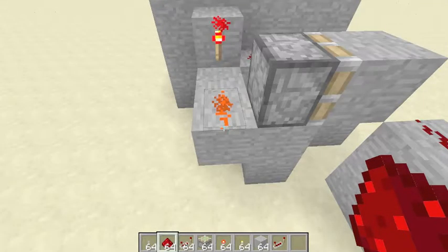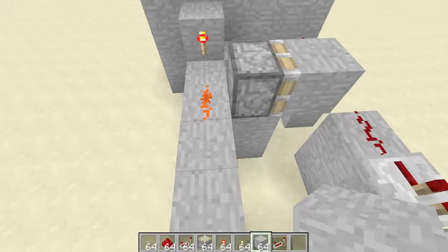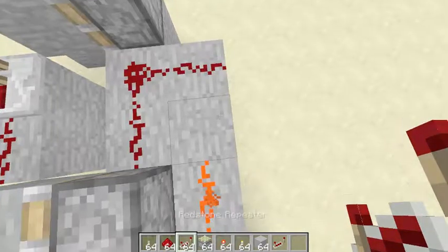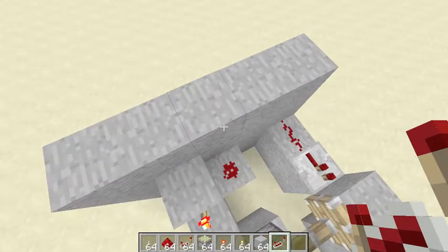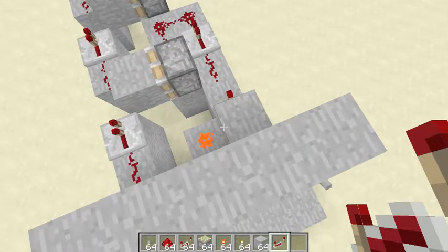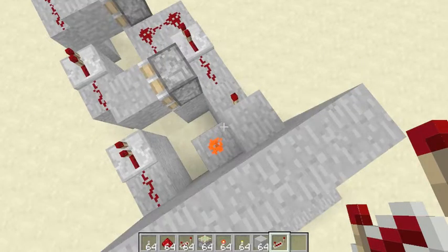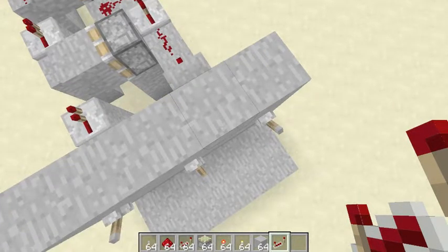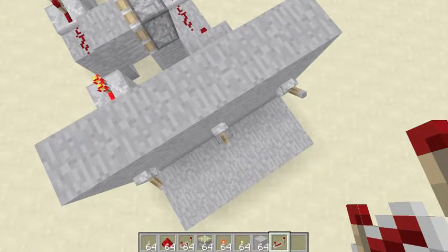That redstone dust feeds into the piston. The good thing is this piston won't activate incorrectly — I need a repeater here so signals don't bleed. If this lever is on, it sends power through the block, turning the redstone torch off, so no signal reaches the piston. Now we can flick this one down for the correct combination and put the other one up — so that's down, up.